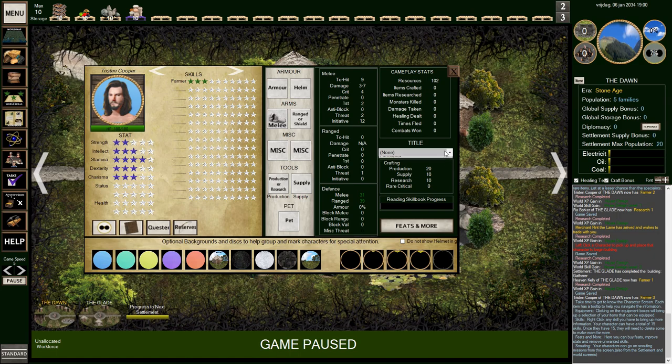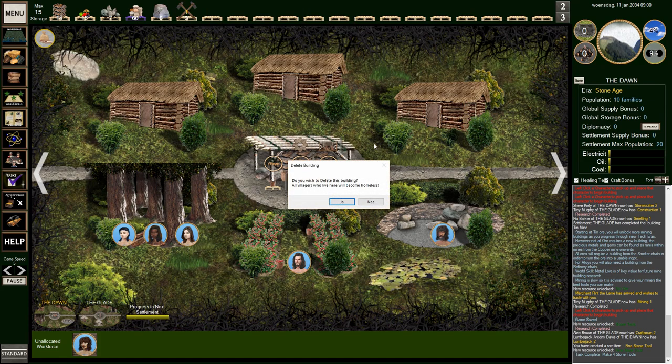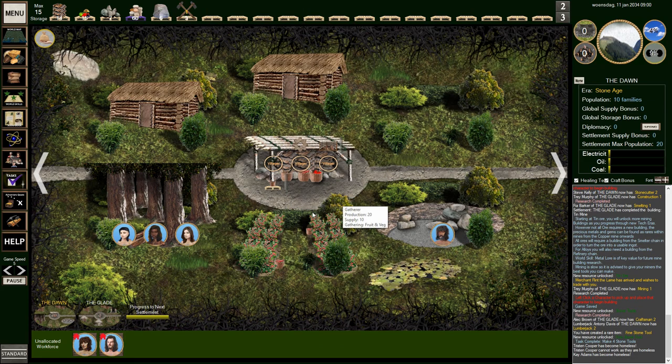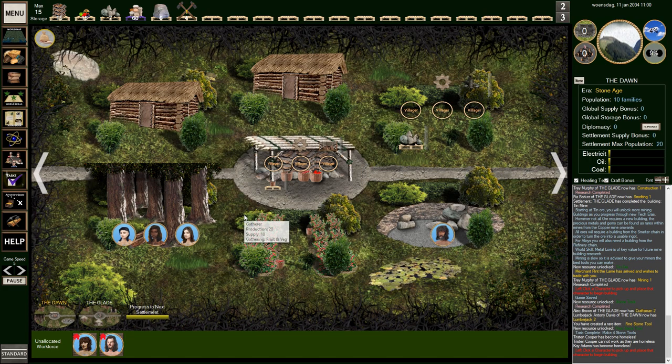As you can see, you can micromanage everything with your people. They can learn everything and you can equip them with a lot of gear. They have all the stats in the game and you can slowly see them progress on the left side of your window. I found out how to destroy a building on my own because it took me a long time — it's not in the tutorial. You'll have to learn that yourself.